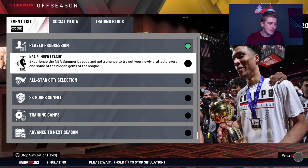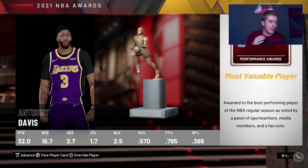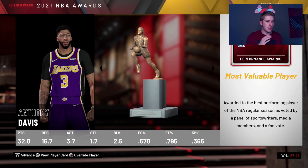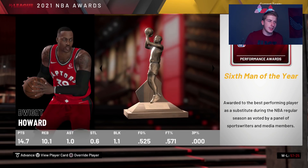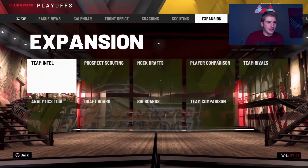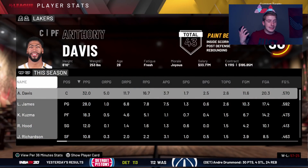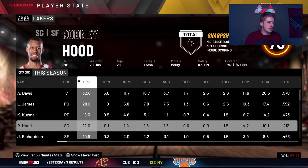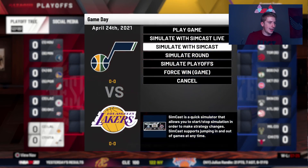Simulating to the end of the second season. Anthony Davis wins MVP — that's awesome. LaMelo Ball is Rookie of the Year, Dwight Howard is Sixth Man on the Raptors, and Anthony Davis also wins Defensive Player of the Year. I'm starting to wonder if I've already done a Lakers rebuild because of this deja vu feeling. Anthony Davis with 32 points, LeBron with 28, and 18 from Kuzma who's earning that contract.